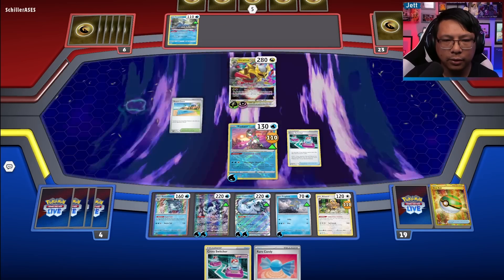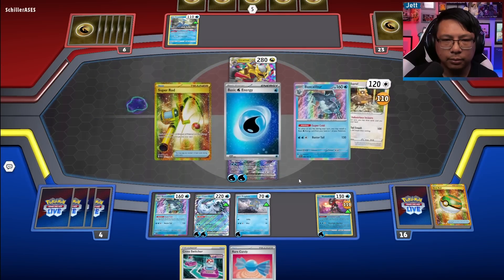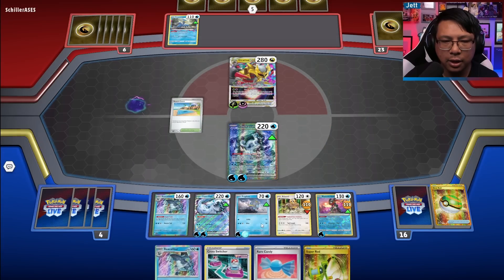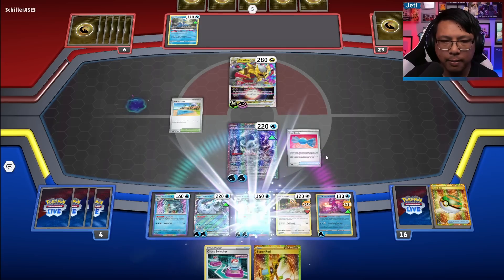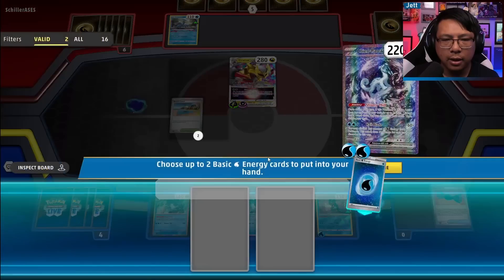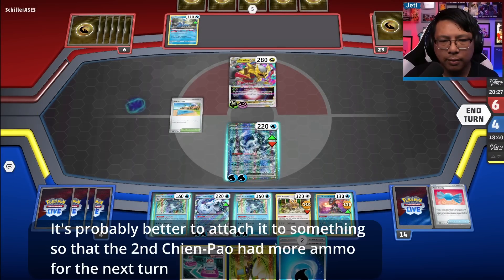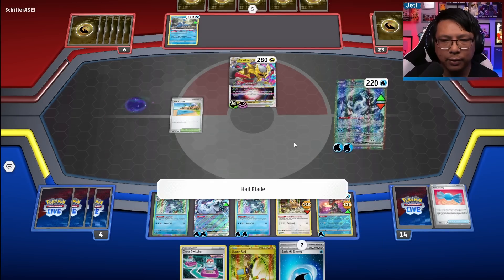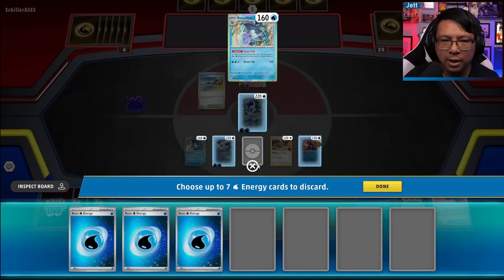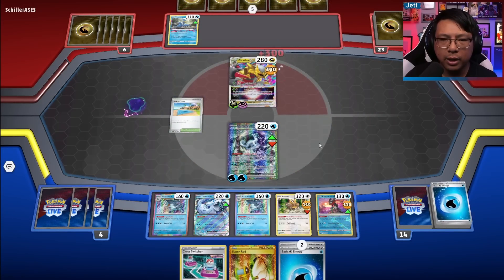Let's Crosswitcher to get the Giratina in and bring in the Chen Pao. We draw some more cards. Let's attach. We get the second Baxcalibur set up. Let's Shivery Chill first and grab some more energy. We need five energy for the KO — one, two, three, four, five. That should be 300 damage. There we go. Giratina, get out of here.